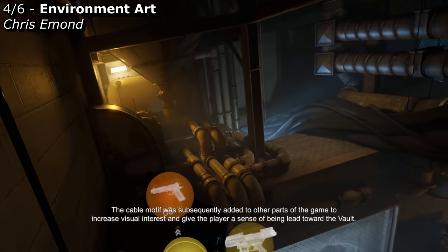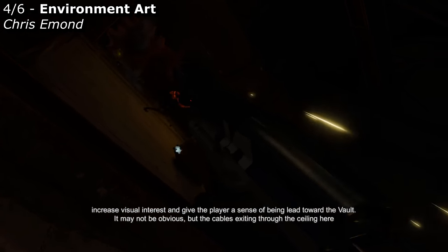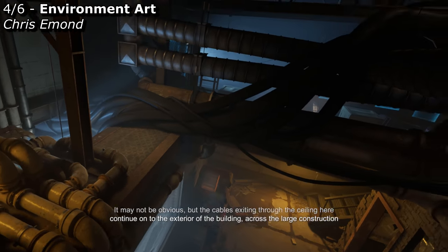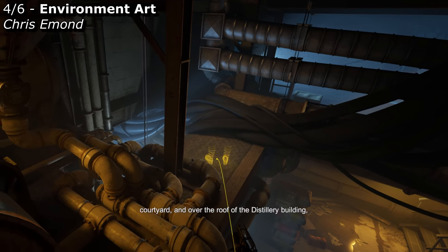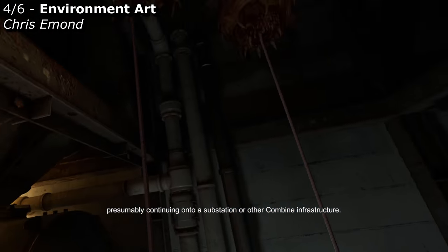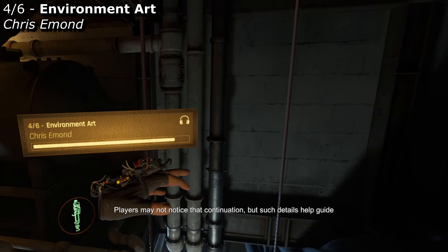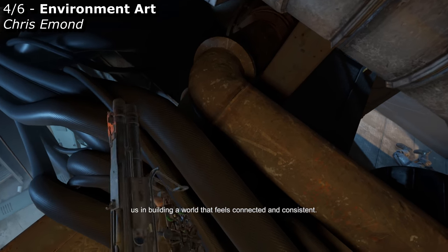The cable motif was subsequently added to other parts of the game to increase visual interest and give the player a sense of being led toward the vault. It may not be obvious, but the cables exiting through the ceiling here continue on to the exterior of the building, across the large construction courtyard, and over the roof of the distillery building, presumably continuing on to a substation or other combine infrastructure. Players may not notice that continuation, but such details help guide us in building a world that feels connected and consistent.